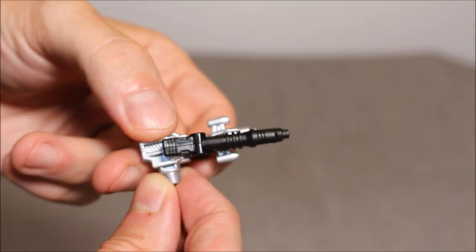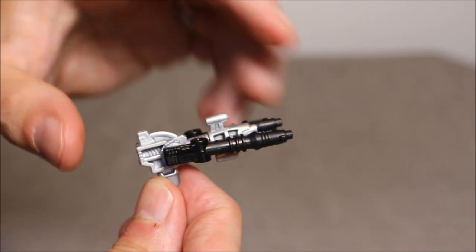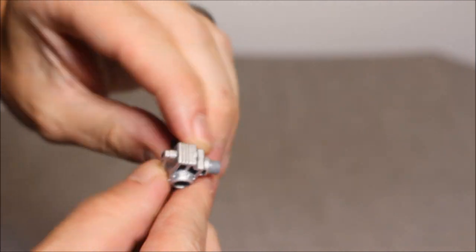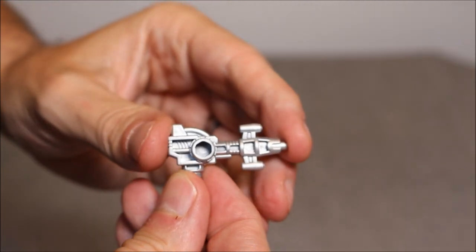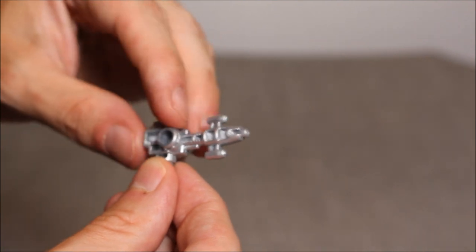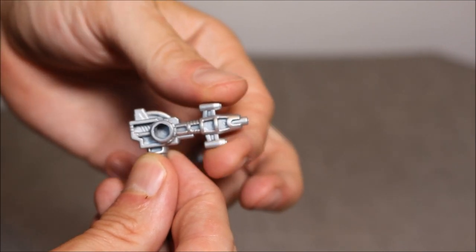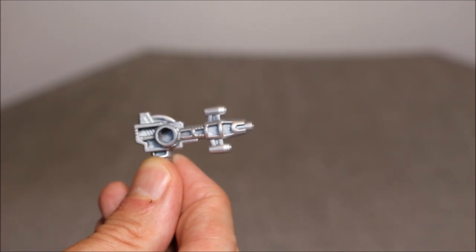Here's the blaster that comes with Bombshell — it's cast in gray and painted silver, though you can probably see that the handle is still gray. These little black pieces I usually just leave under his forearm. They're really used more for alt mode, and they just go in on the side of the blaster. I don't want to leave them in there because the inside of this hole is painted, and I'd just as soon leave it silver. It's a pretty good-looking rendition of his blaster, though I feel like this piece is supposed to be straight rather than up and down.